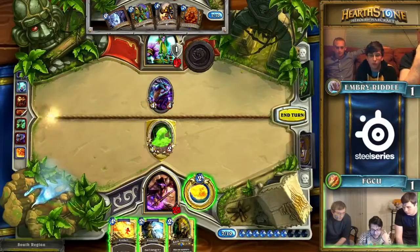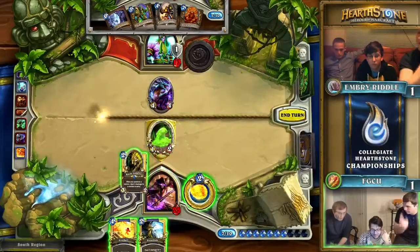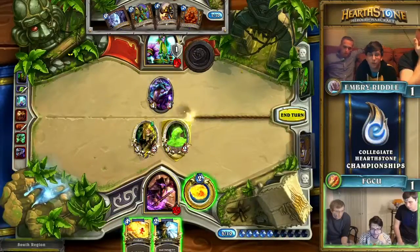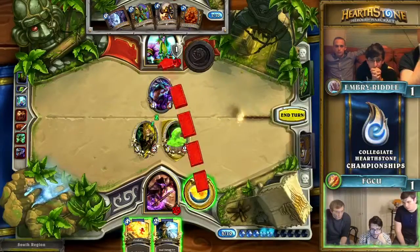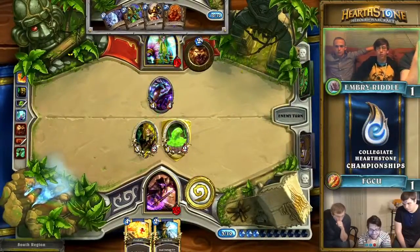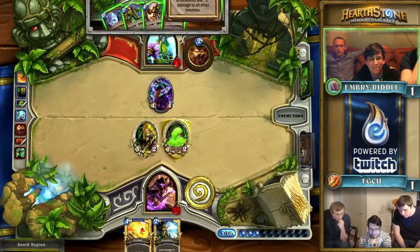Despite the amount of burst damage they have, I still think it's wise to take care of the Azure Drake. You're going to have a Knife Juggler in play which doesn't have an immediate threat, and you have a 1-2 taunt that isn't immediately threatened. Are you really going to burst through with the damage if you hold on to it right now? Maybe they want to risk it and just hope that Embry Riddle doesn't have a way to push through the 1-2. But they just happen to have it and even pick up an alternate way to do it — everything is falling their way right now.